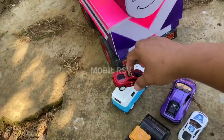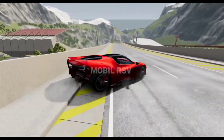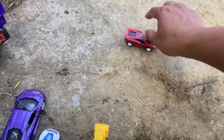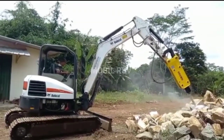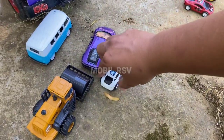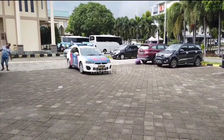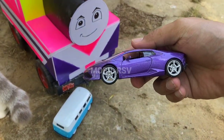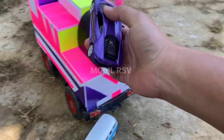Wow. Di sini kita mendapatkan — ini mobil balap, teman. Mantul. Kita taruh sini dulu, teman. Dan yang ini adalah eksavator untuk mecah batu, teman. Mantul. Wow. Kalau ini pasti tahu dong — ini adalah mobil polisi. Oke. Dan yang ini — ini adalah mobil Lamborghini, teman. Mobil yang mahal itu tuh. Wui, mantul.